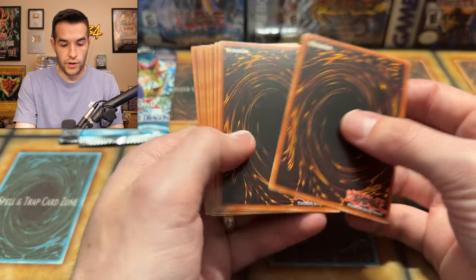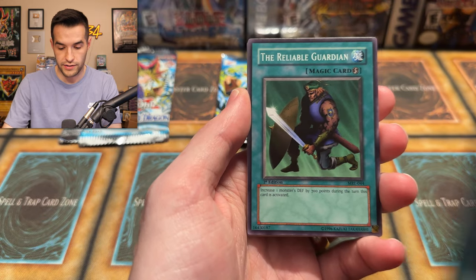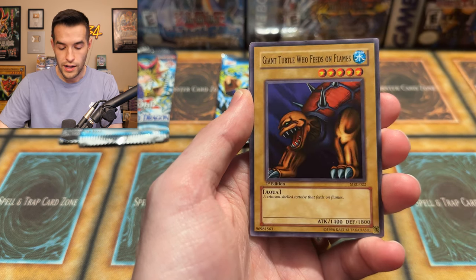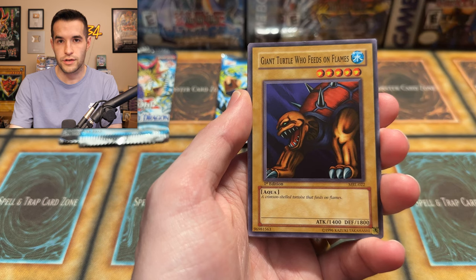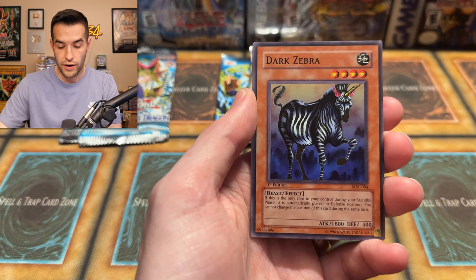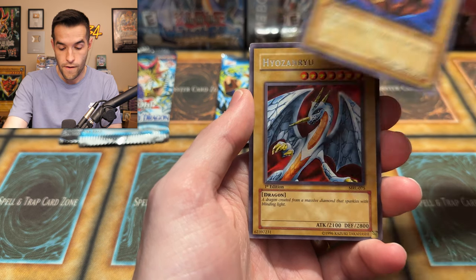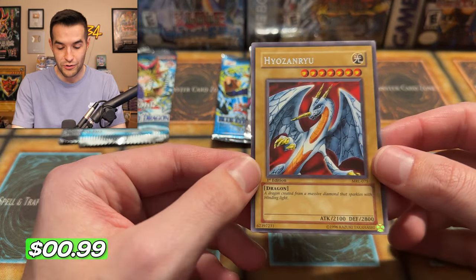Magic Ruler — can we get something crazy? We have The Toll, The Reliable Guardian, Spear Cretin — one of the most annoying cards; if you get this thing looped it's a nightmare — the Giant Turtle Who Feeds on Flames. Not sure why he eats flames, but he does. He's a Crimson Shielded Turtle — you think his shield protects him? Is this Bowser? Did they just make a Bowser card? Magical Labyrinth, the Dark Zebra, the Red Archery Girl from Pegasus, and I think this is the last card — Healslinger Zanru makes an appearance. The original versus the Ghost from the Past version. Another whiff.